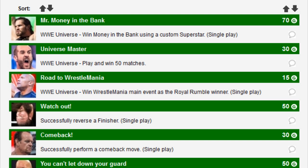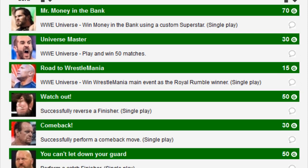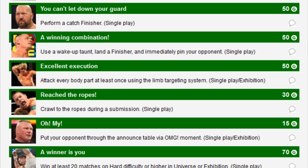Then for general achievements we've got Watch Out — successfully reverse a finisher — Come Back — successfully perform a comeback move — Don't Let Your Guard Down — perform a catch finisher, so that confirms catch finishers will return this year. Win in Combination — use a wake-up taunt, land a finisher, and then immediately pin your opponent.